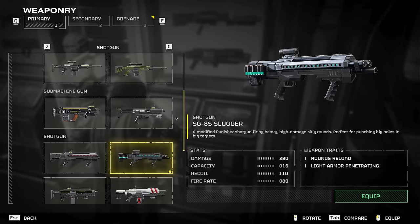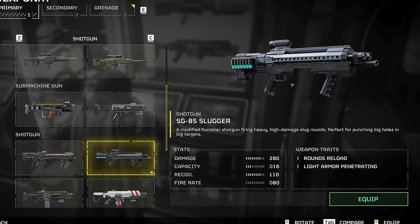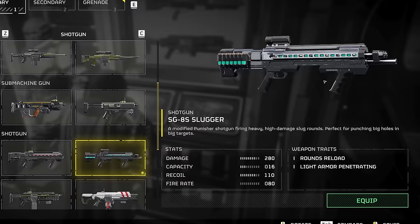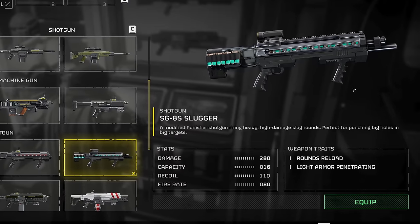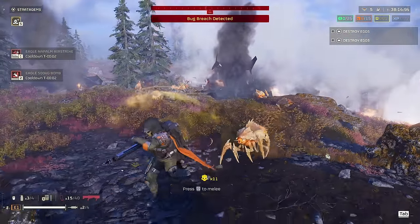The SG-8S Slugger is a modified Punisher shotgun, firing heavy, high damage slug rounds, perfect for punching big holes in big targets. It has light armour penetration, and perhaps most interestingly of all, the rounds are reloaded one at a time — but we'll get back to that soon.